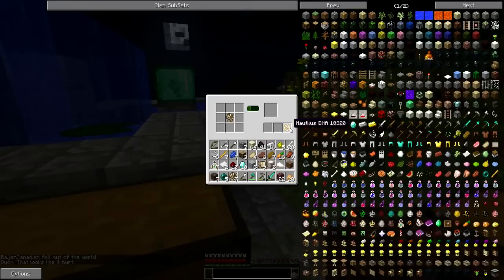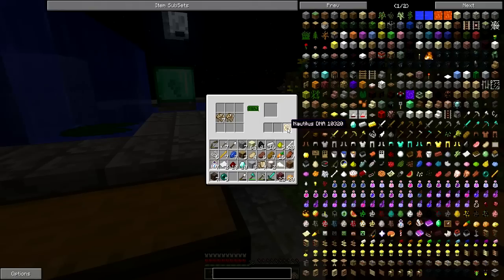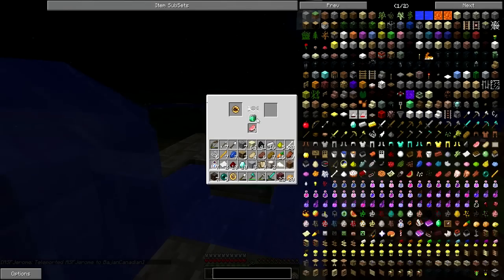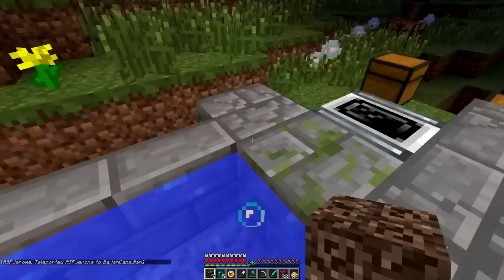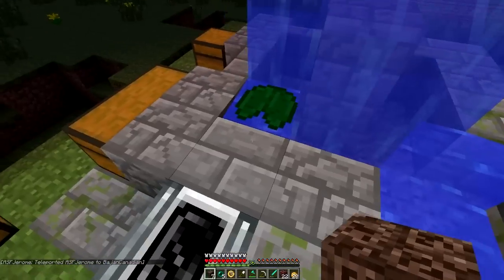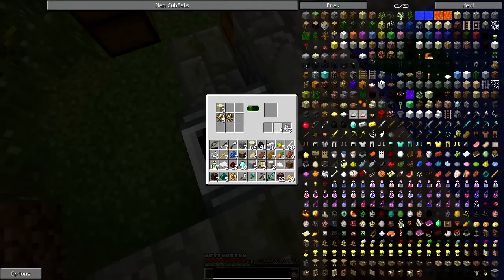The last four, I was thinking about giving up, and the last four had bio fossils — or two of them did. How does the analyzer work? Do you have to be near it or something? We got a Nautilus DNA, by the way. So now we can make the book without caring. Yeah, I think you have to be nearby, because this doesn't look like it made any progress. Maybe you have to be within a certain amount of chunks or something.